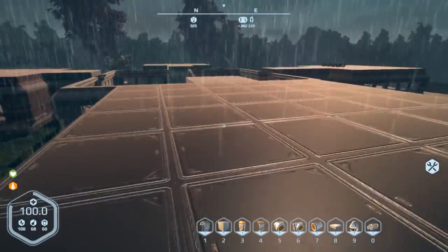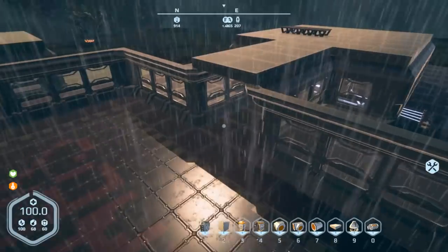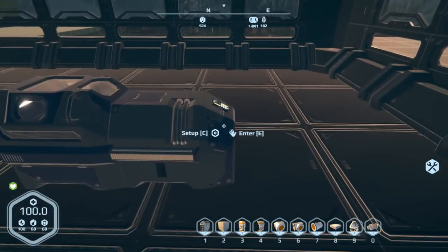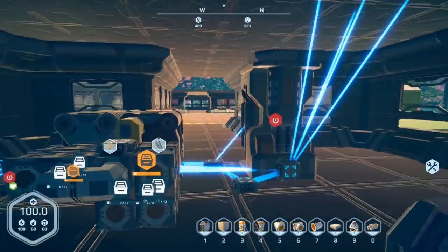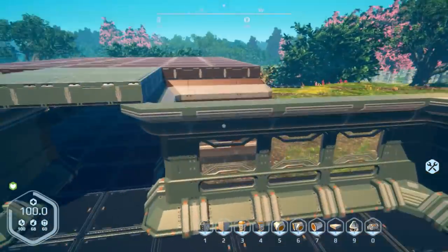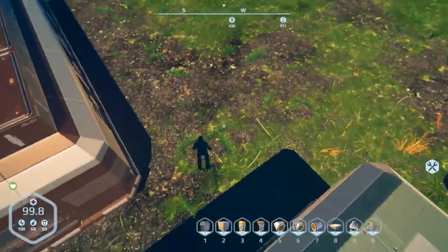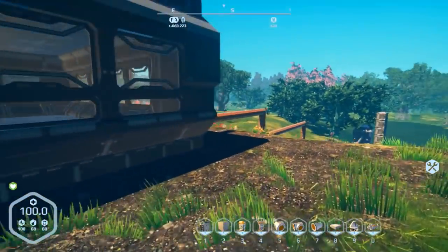I've got so much stuff in my inventory — went through a lot of mechanical parts. Let's get rid of this rain and go set up our power station. Now I've got to connect the conveyor from outside. I'm not sure if I'm going to run it inside the corners — I got stuck there. I really should think about putting a door here somewhere eventually.